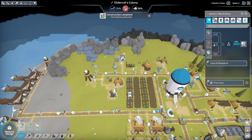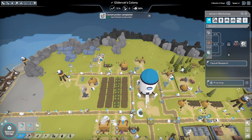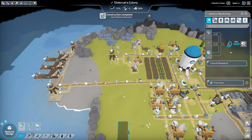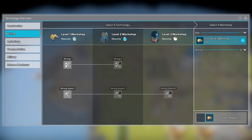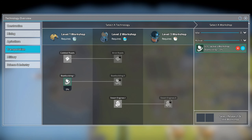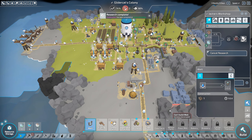It looks like we've got some food backing up on the road, so maybe it was just water holding things up. We're at 91% on the research and the workshop now has everything it needs - plenty of planks, plenty of stone, and level one power. Research is done - let's jump on boat building in the transportation branch.